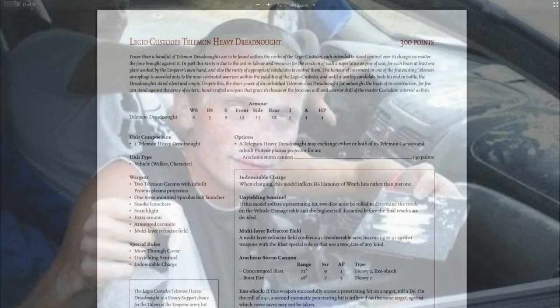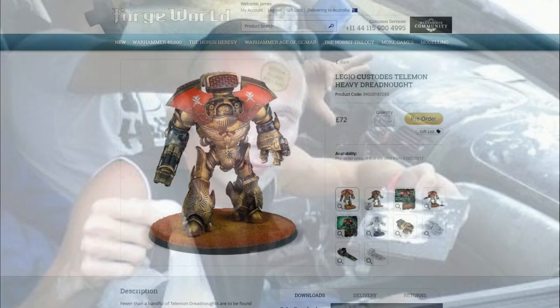What about toughness? The Leviathan's a tough Dreadnought. Well, the Telamon's got it pepped there as well, because the Telamon has Unyielding Sentinel — if you pen him, you actually have to roll two dice and pick the lowest result. So it's similar to a Venerable Dreadnought, but better. Just outright better. Also invul-wise, he has a better invul save: it's a 4+, and against Blast and Templates it's a 3+.